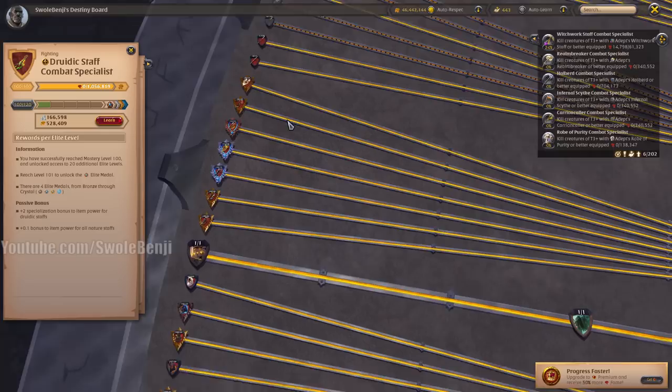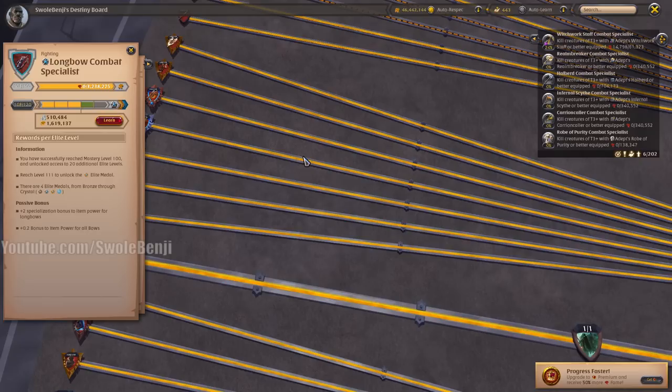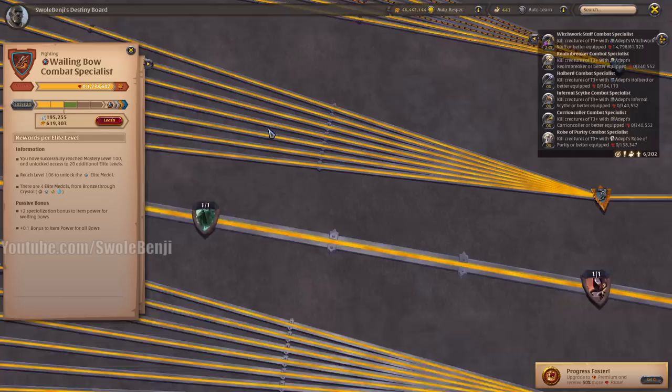You can see here I have 107 spec in the Whispering Bow and 108 spec in the Longbow — I love me some faction fighting. That's why I've got these things leveled up.